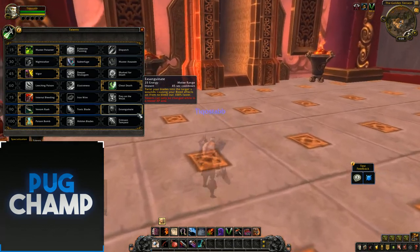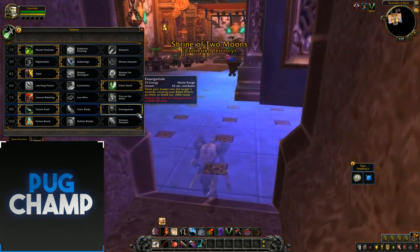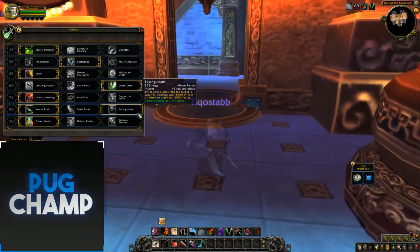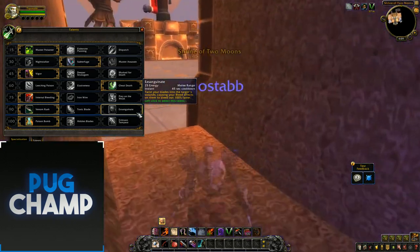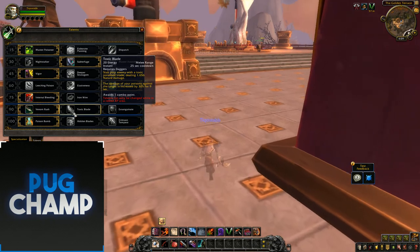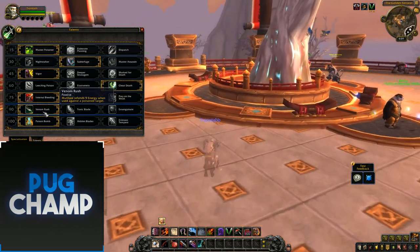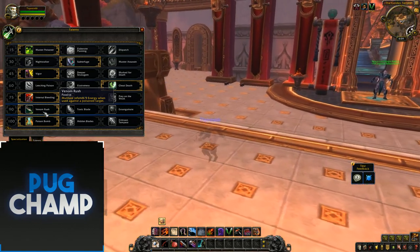Exsanguinate is a new spell they've added in — it twists your blades into the target's wounds, causing your bleed effects to bleed out 100% faster. I don't like it because if you don't have the energy to keep your dots up again, it's just not going to be good and makes you use more energy than necessary. Toxic Blade works the same as in Legion, but there's also Venom Rush on this talent tree, and I'm always taking Venom Rush for that extra energy.